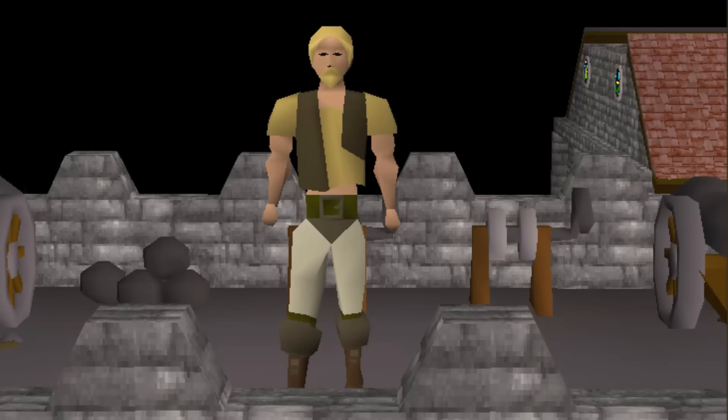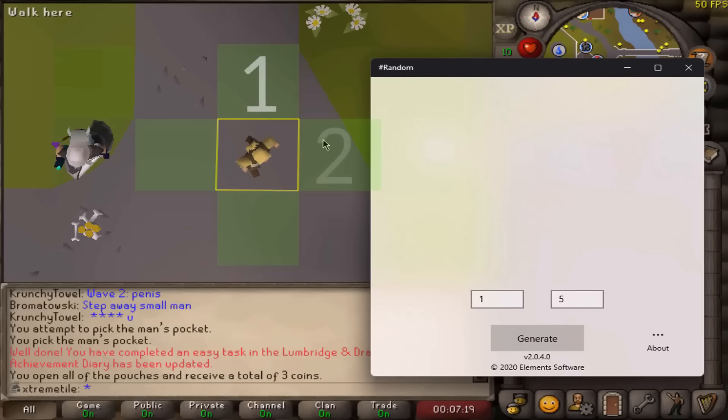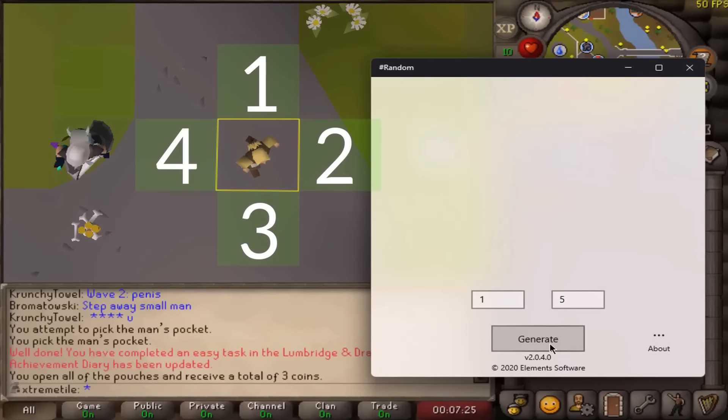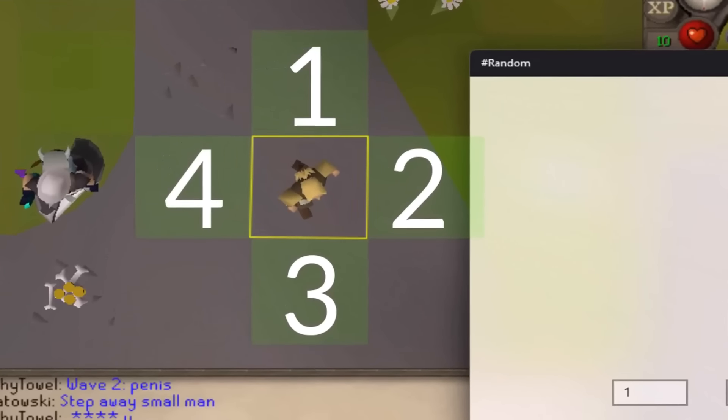Okay, that took a long time to explain, but we haven't actually even said the way that this account will be rolling tiles. Thankfully, this part's really fast. From any given point, we are eligible to roll four tiles. We have a random number generator: one is north, two is east, three is south, and four is west.